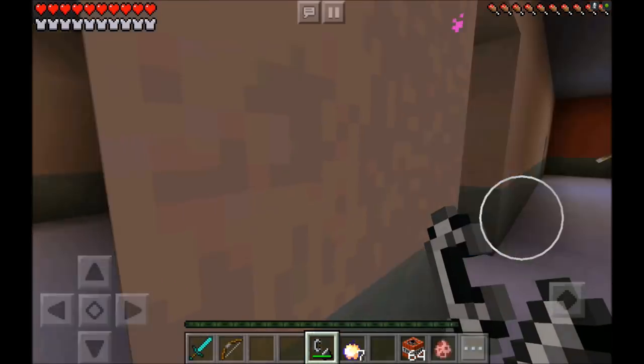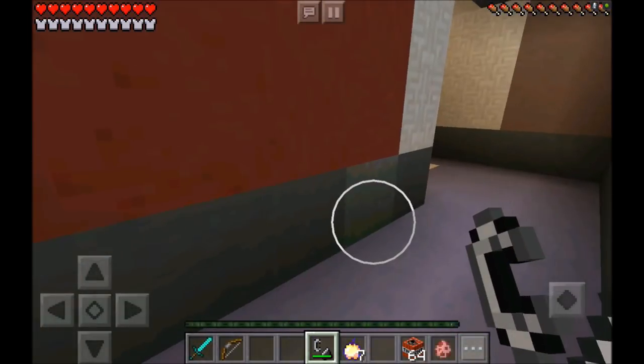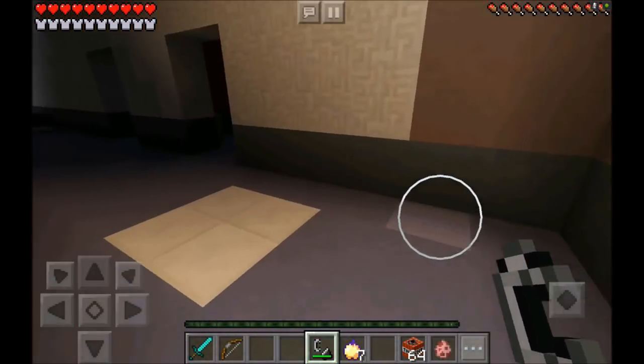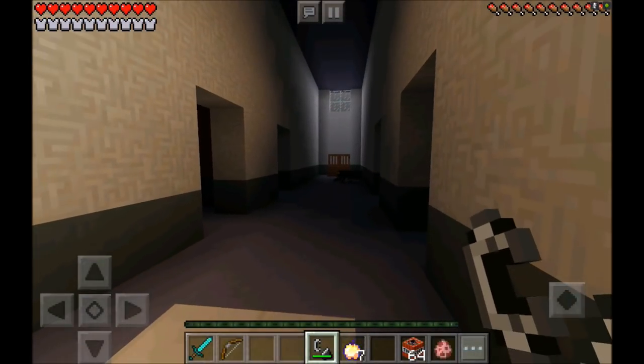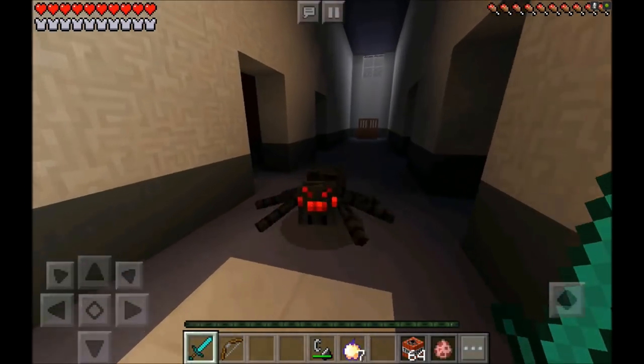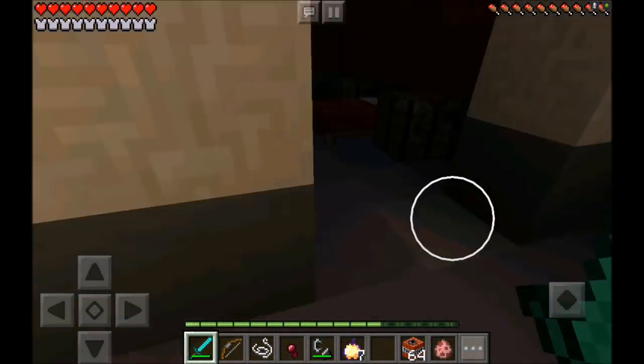Oh my god guys, are we actually in the Five Nights at Freddy's 2 dimension? This is crazy! Oh my god, right there's a spider guys — he looks crazy, he got some crazy eyes! Boom, take that spider! Oh my god guys, I thought I was going to die.